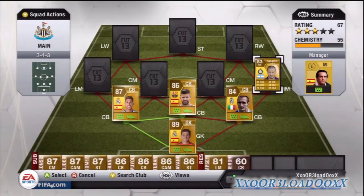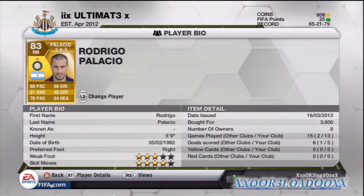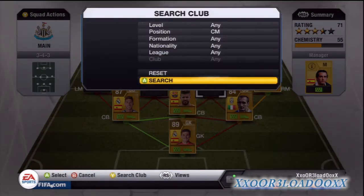At right mid we have Palacio. This guy is here mainly for chemistry reasons, though he's actually a decent player. I paid 3,600 coins for him — three-star weak foot, four-star skill moves, a pretty decent player.